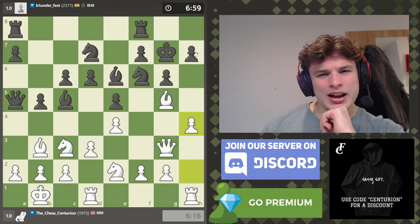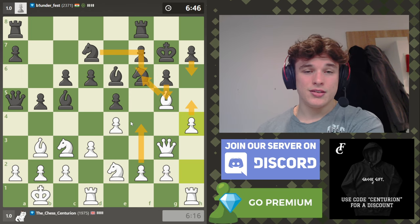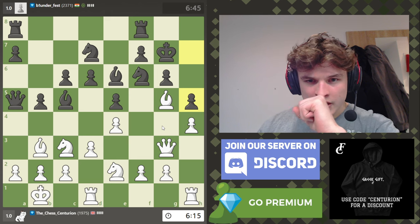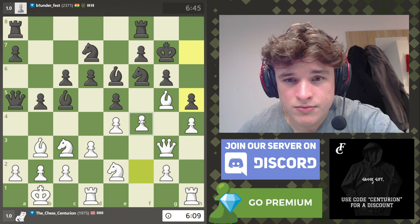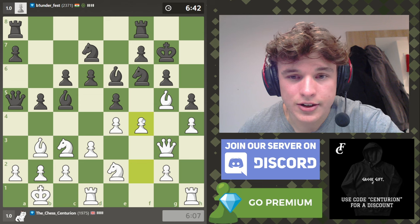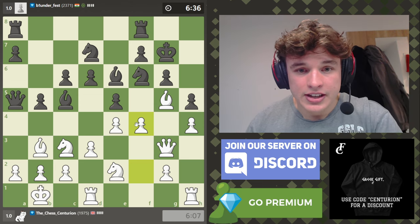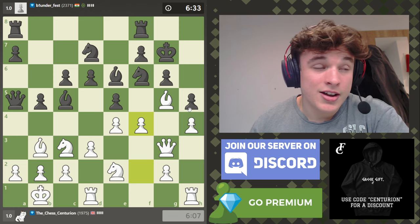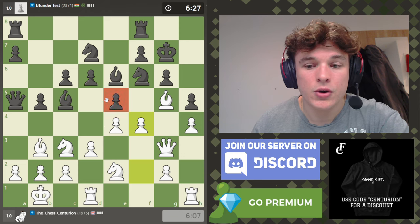I'm going to do it actually. Because if h6, take, take, h5, g5 — we have f4. That looks decent. Yeah, okay, he goes h5 for that reason. So maybe f4. I think I need to try and go at my opponent, so that's what I'm going to try and do. Let's try and open some things up in the center, because my opponent is trying to attack me on the kingside. He's done a good job at defusing my kingside attack, so now I think I need to focus on the center.